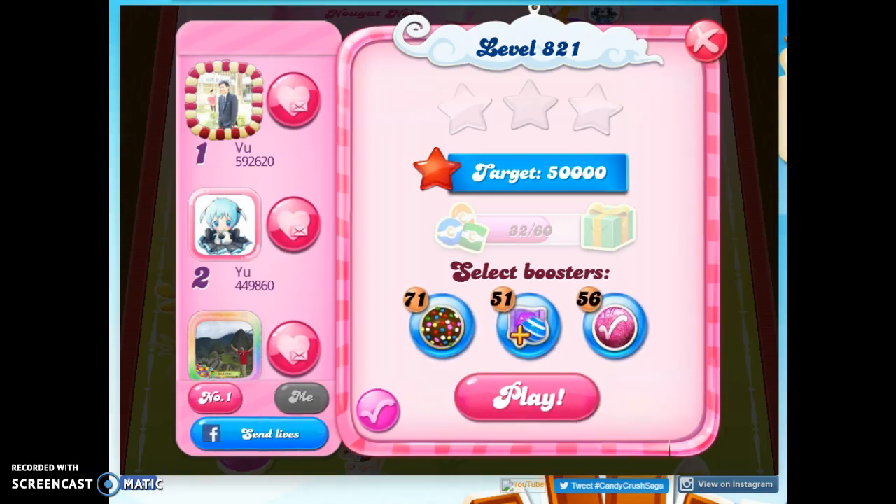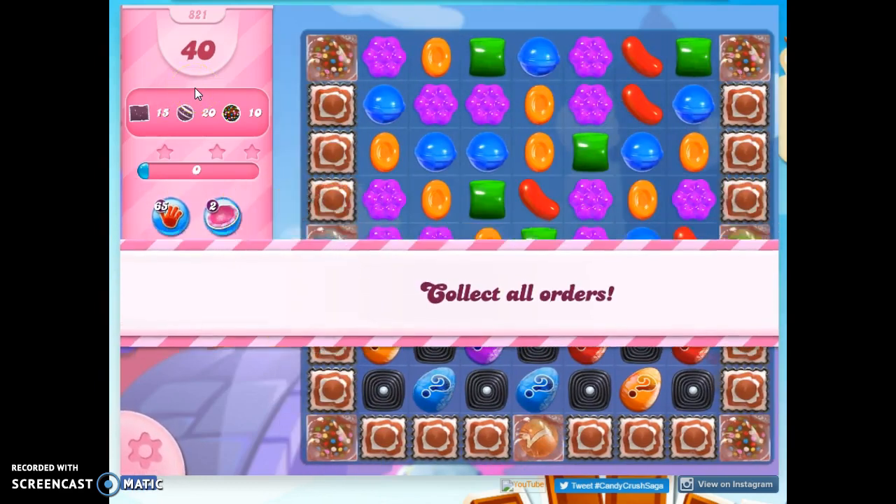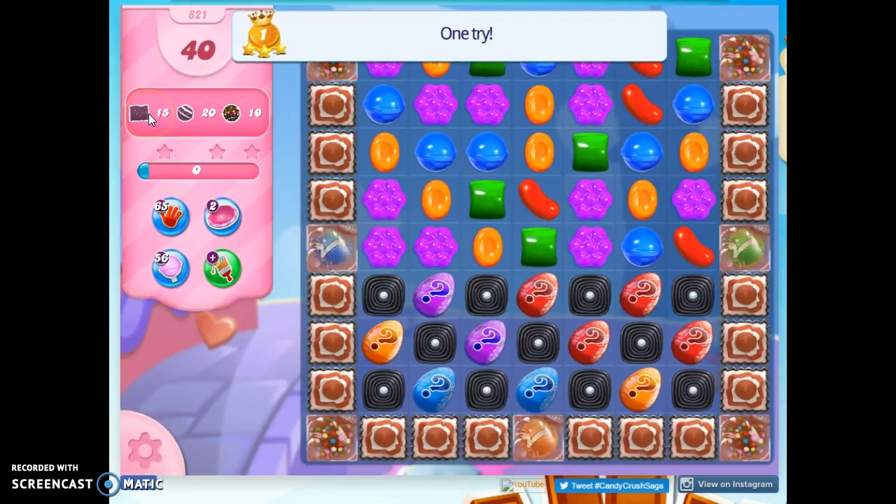Hi friends, this is Susie, your Candy Crush Guru, here to help you solve the puzzle of level 821, where we have 40 moves to collect quite a few orders: 15 wrapped, 20 striped, and 10 color bombs.